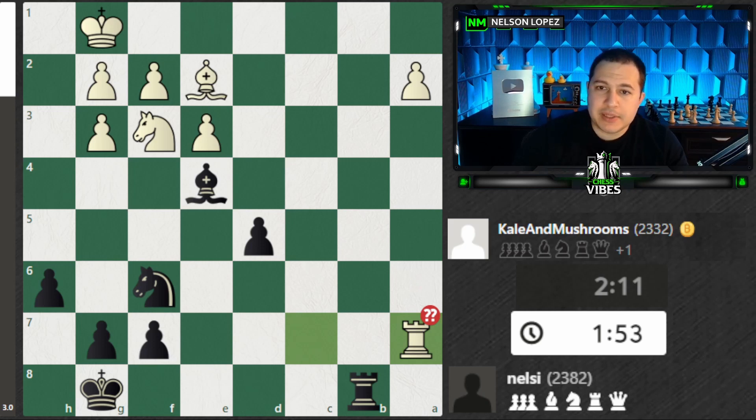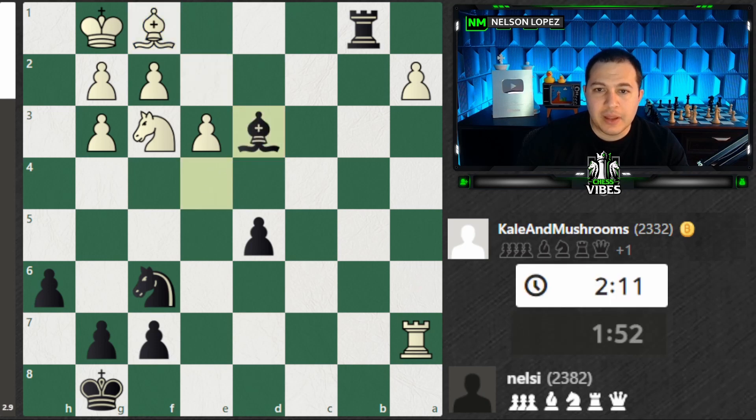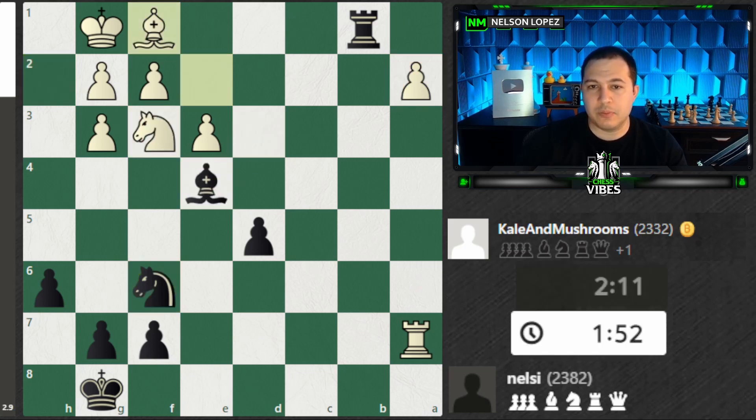I basically already said it — I wanted to come down with check and now I have serious threats. Number one: if they block, I bring my Bishop in, there's a pin, and White is all tied up. For example, if they play Knight to H2, none of these pieces can move. They can't ever move this piece or I take it; can't move the Knight away or I take this; can't move the Bishop because it's pinned. They're just stuck while my Knight is free to run around and my Rook can still come over — really nice position for me.